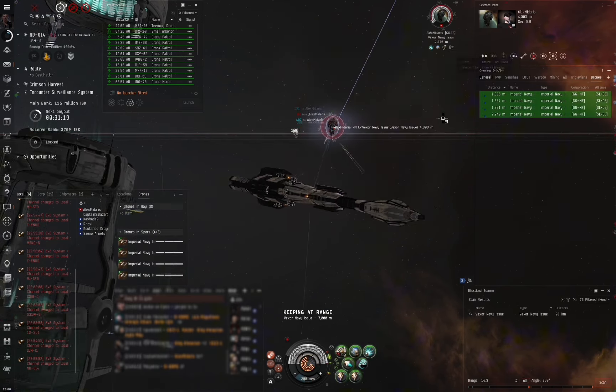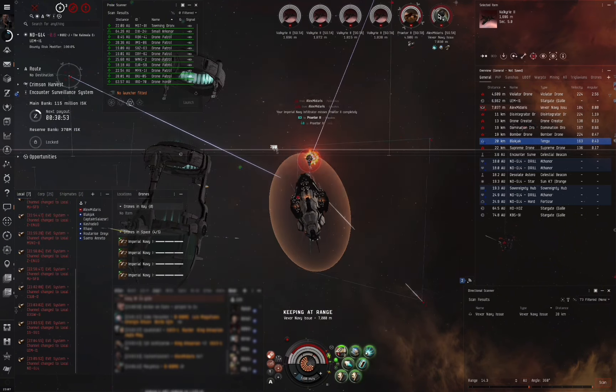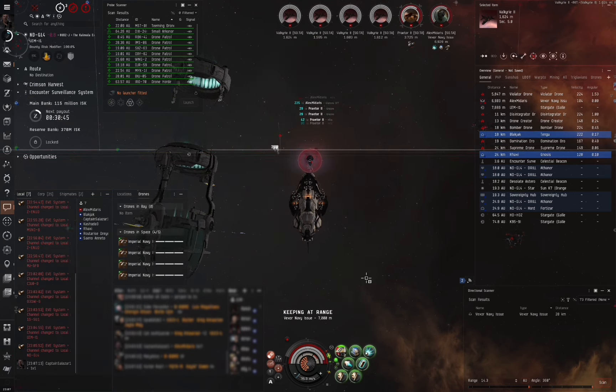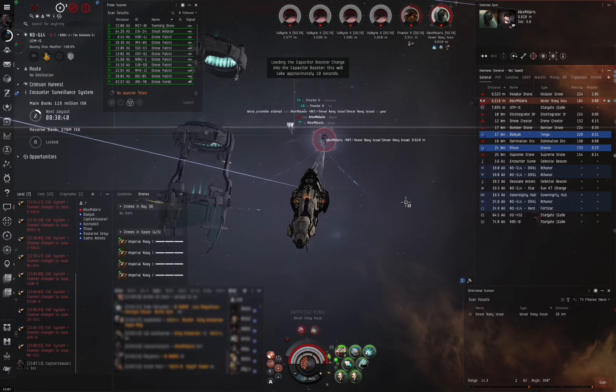You can see here I am cycling reps far too early — I should be conserving cap. This is my first fight so I'm not really sure how to manage cap properly, as I keep my afterburner on even though I can see that I pace him even with it off. This causes a strain on my cap which almost leads to me dying. You can see the Tengu and the Gnosis coming in, so I put in local that it's a 1v1 and they back off and start killing rats while I keep fighting the Vexor Navy Issue.